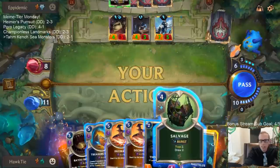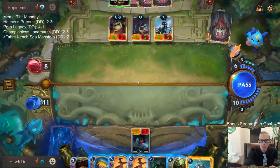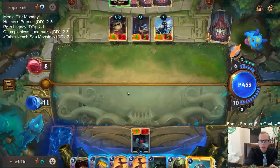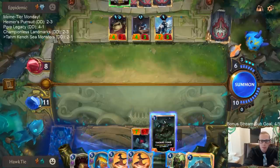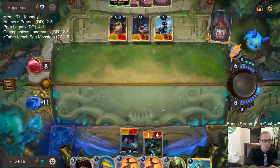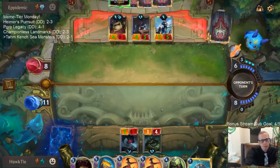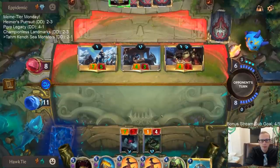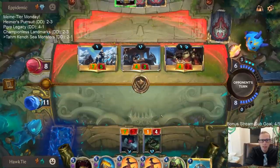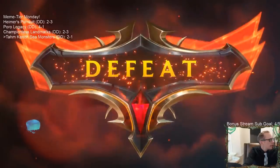I didn't want to jinx it — I didn't want to say how we lose is them drawing Ash. They have a lethal attack right now. How are these Omenhawks all so big? They have one Frostbite card — I'm dead. Come on, just attack... no. Ash is so good.